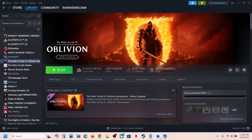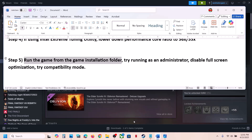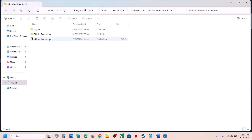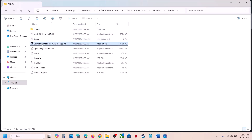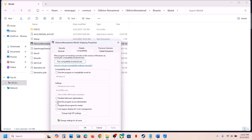The next step is to run the game directly from the game installation folder instead of launching it from Steam. Right-click the game, select Manage, Browse Local Files, and double-click the exe file. If that doesn't work, open the Binaries, Win64 folder and launch the exe from there. If still not working, right-click the exe, go to Properties, and on the Compatibility tab, check Run This Program as an Administrator, then click Apply and OK.